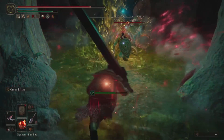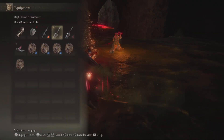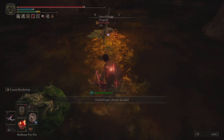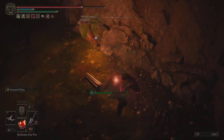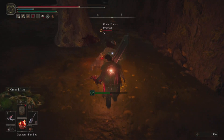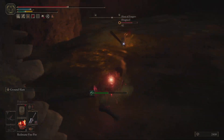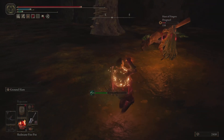Next up we have another 2v1 in one of Miyazaki's famous poison swamps. There are a few of these in Elden Ring and we love them all equally. We get rid of the first opponent pretty quickly and switch over to our shield with a hard swap, really looking for some parries. But we're not finding any luck with the attacks our opponent is going for, so we try to just roll the Dragon's Claw and find a good time to attack.